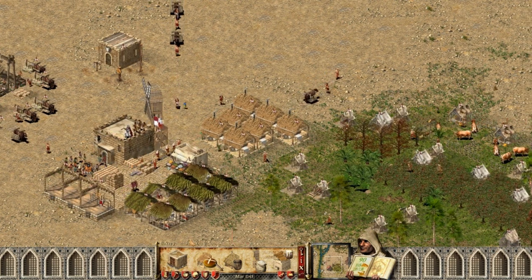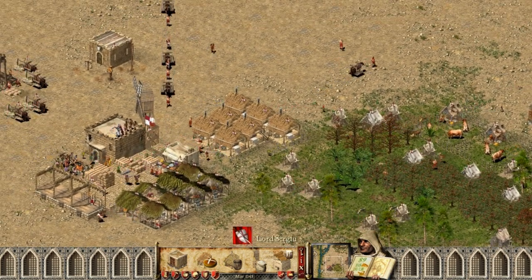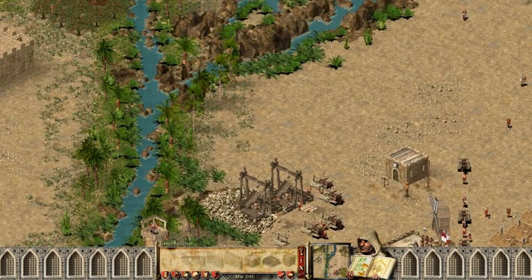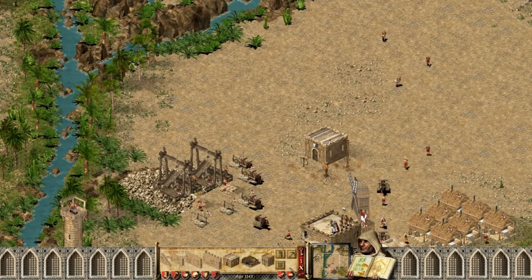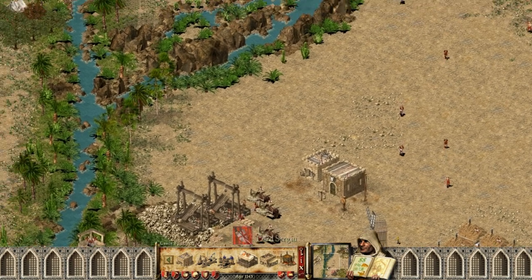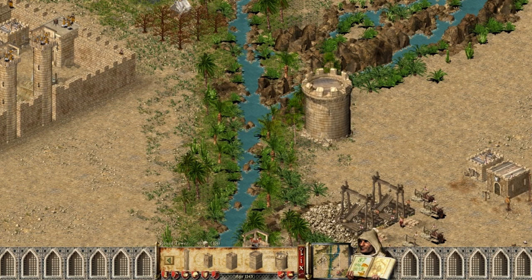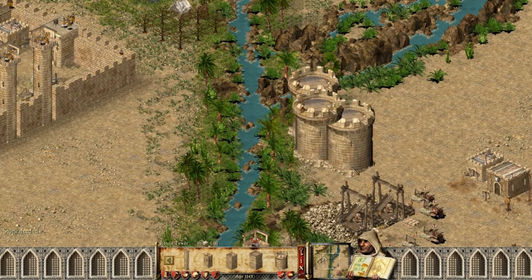I have two wheat farms, one mill, and that's enough bakeries. Here's what I'm going to do: first I want to place the engineer's guild, and now I want to place some towers. Stone needed — oh, here I have the stone now.